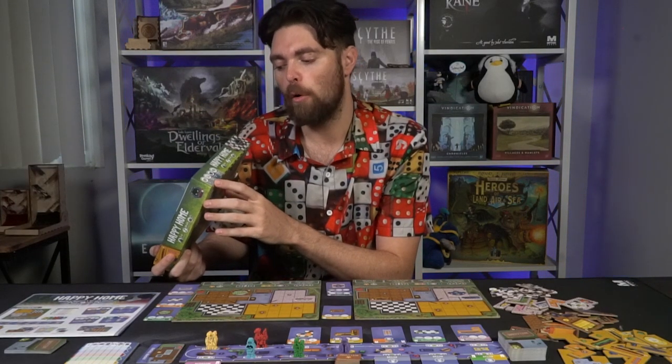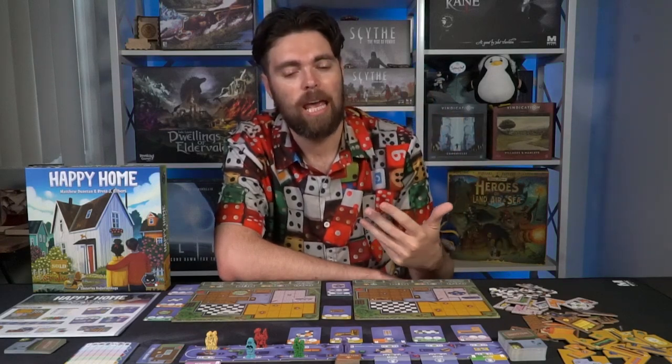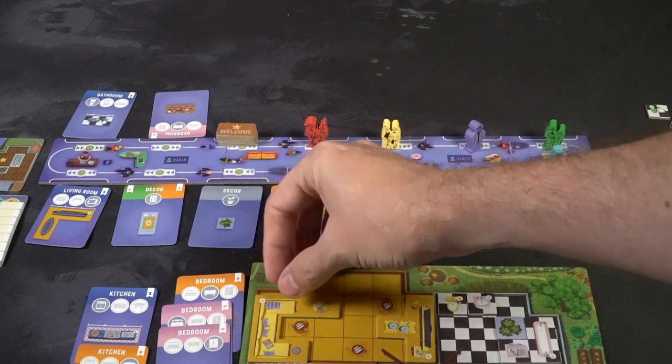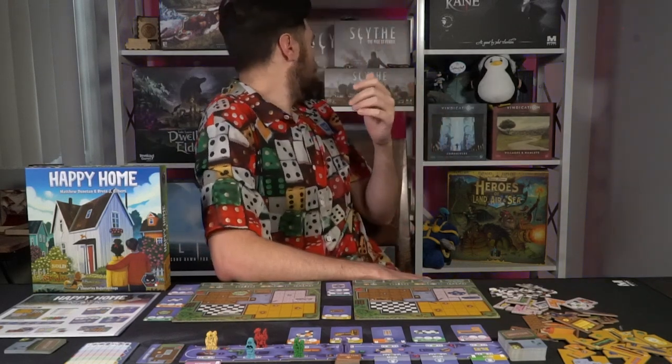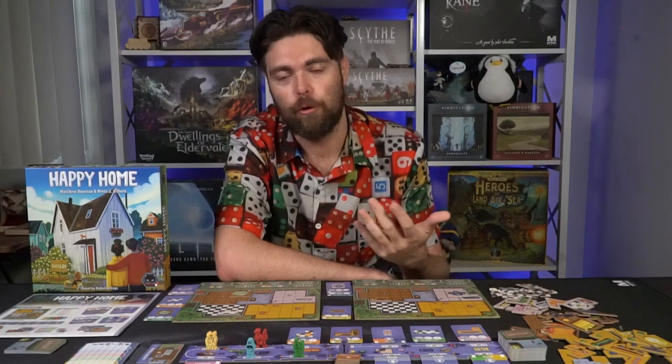Alley Cat Games does a great job of categorizing their games. On the box they have four lines: tin, party, essentials, and advanced. Happy Home is in the essentials line, which is accurate — it's a genuine gateway game. It's the kind of game for people first getting into gaming who want something fun, vibrant, straightforward, and easy to teach, with unique mechanics their group may not have tried. Rondelle is typically associated with more complex games like Tzolk'in or Glen More Chronicles 2, but Happy Home brings it down to an accessible level for newer players.